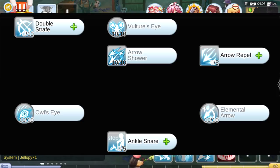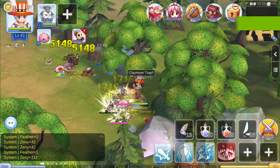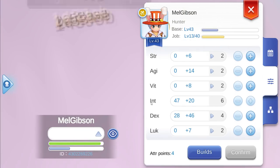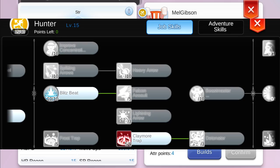Once you are job level 40 and you turn into a Hunter, craft yourself a crossbow in Frontera because it has three DEX. Get five job levels somehow — I used a job potion from my main. As soon as you have five job levels, put them into Claymore Trap.